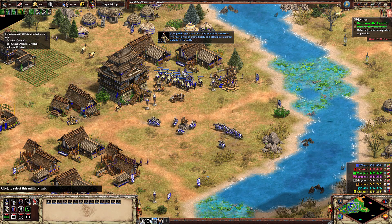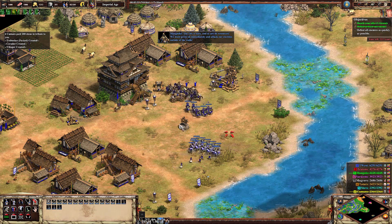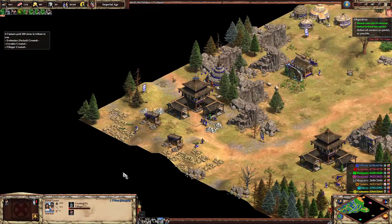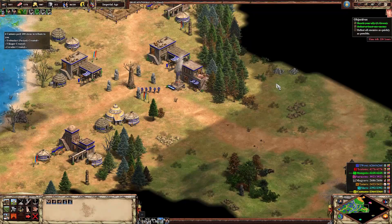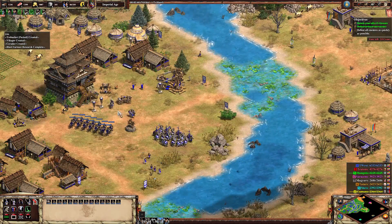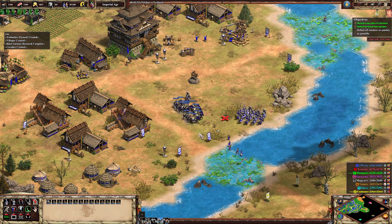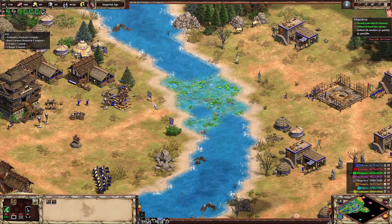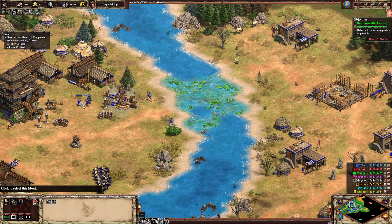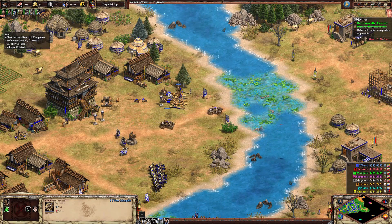We must press on immediately and attack our enemies outside of the walls. Let's make a few more cavaliers, and I want a town center. It's very important that we make sure we stay on no attack stance and continue making trebs. We're not going to need those monks and we're not going to need those units anymore — we'll just delete them, get them out of the way.